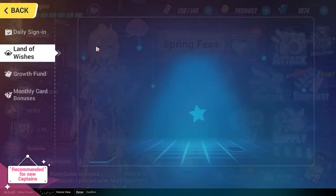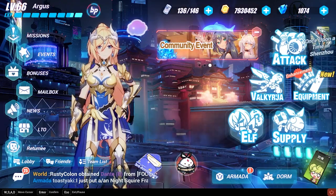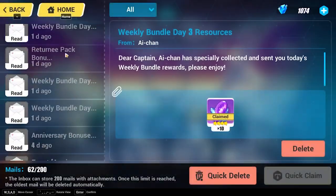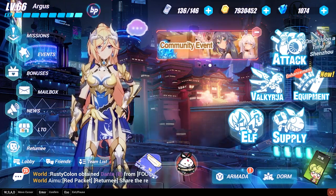'Land of Wishes' is good for new captains who want to spend gacha currency to get S-rank Valkyries. That's basically the bonuses tab. The mailbox is self-explanatory — it's news and developer updates. The last icon is basically where you top up premium currency.